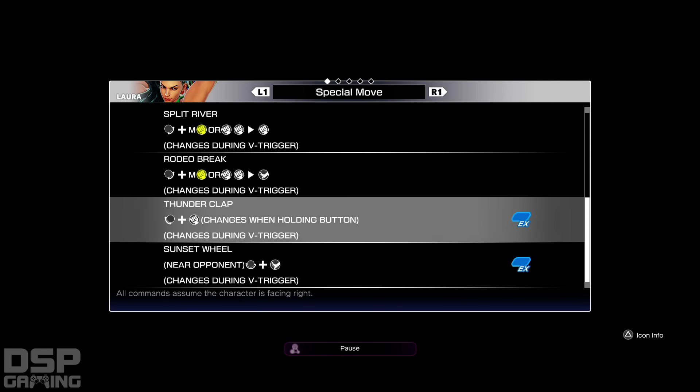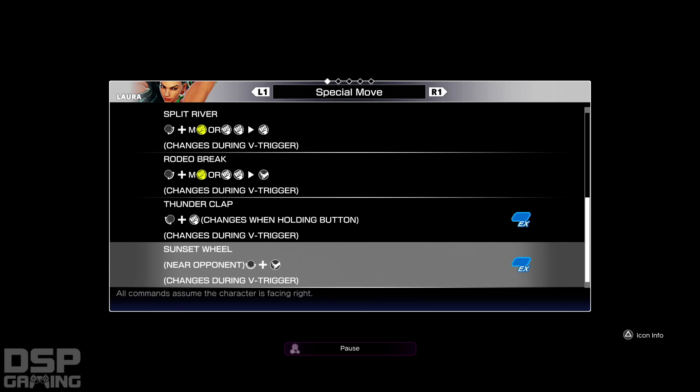Thunderclap — changes when holding the button. And you're an opponent. Sunset Wheel — command throw, but it has to go back and kick.